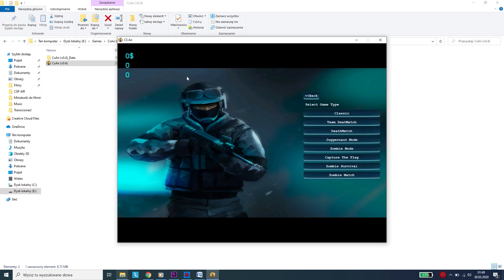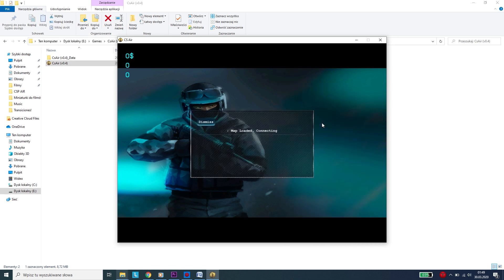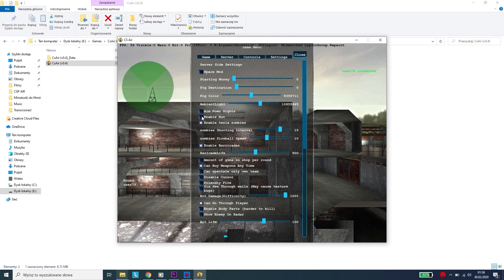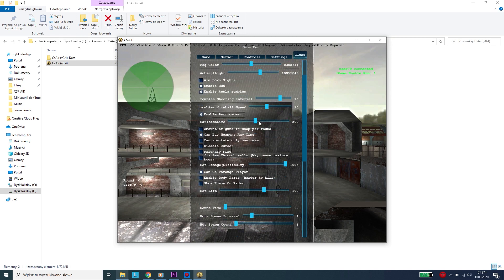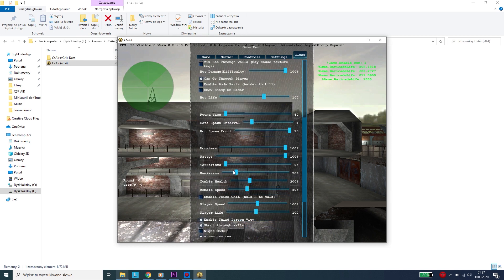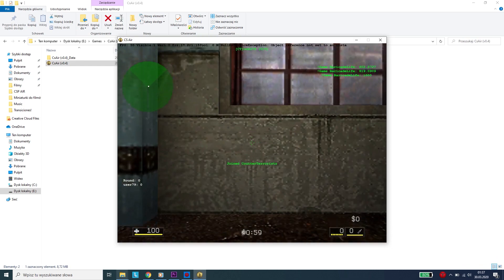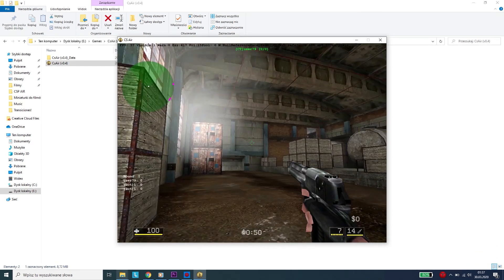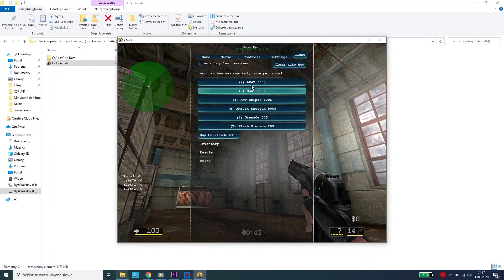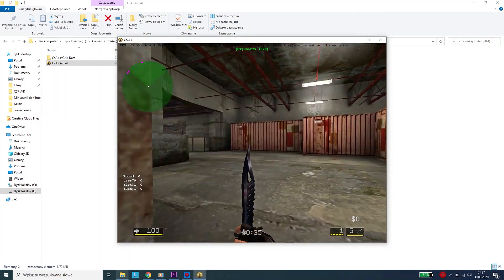Let's create a new server — Zombie Survival, Map Fog. The map is impressive. We can still see the light coming through the window — something beautiful. Let's go outside and see how it looks.